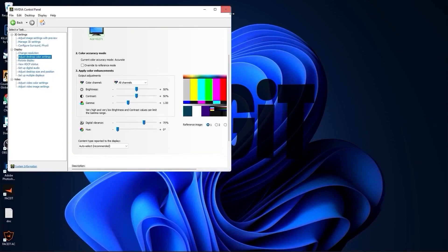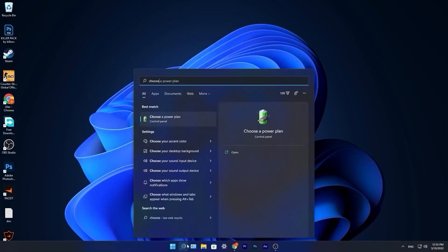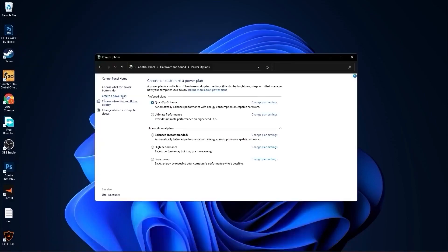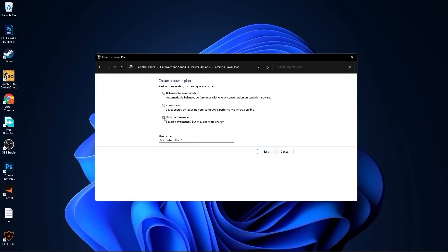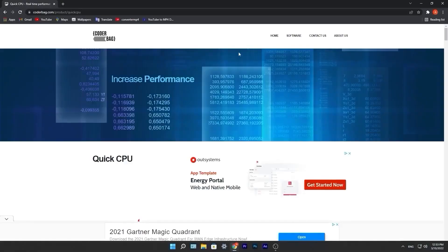Go to the search bar and type Choose, then press Choose a Power Plan. Press Create a Power Plan, check High Performance, rename it, press Next, press Create, and you will have it listed. Close this page.